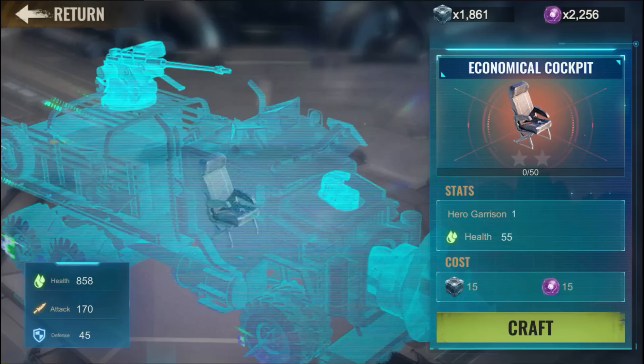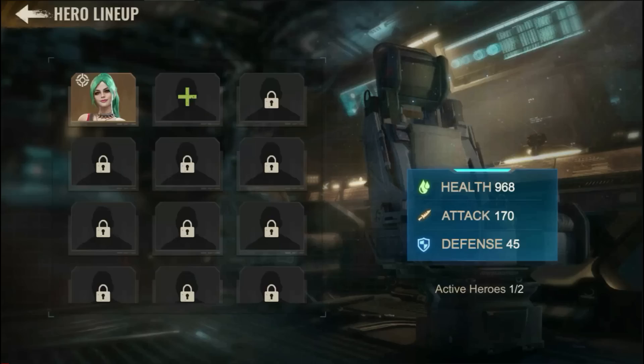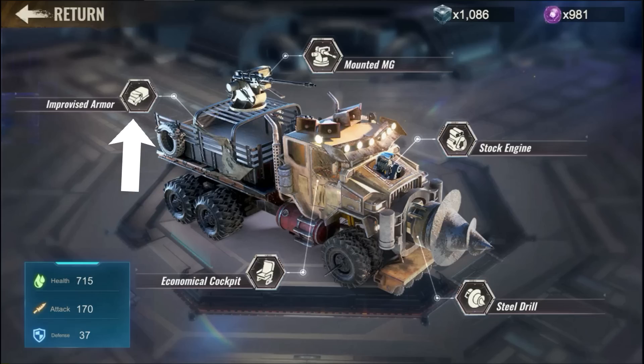The best upgrade on the excavation is the hero seat — it boosts your stats massively as it allows you to add an extra hero. However, don't forget to upgrade the engine as it unlocks two important upgrades: the armor, which allows you to take less damage, and the drill, which allows you to progress further.